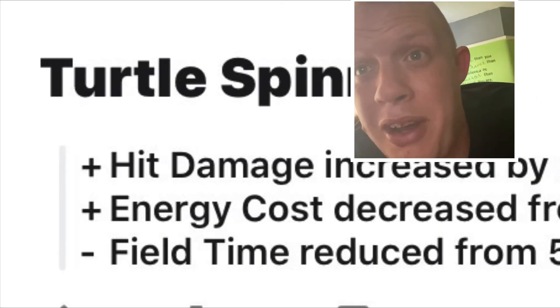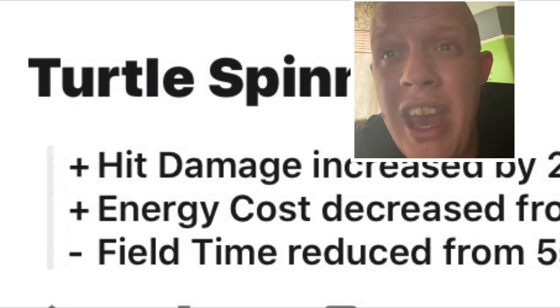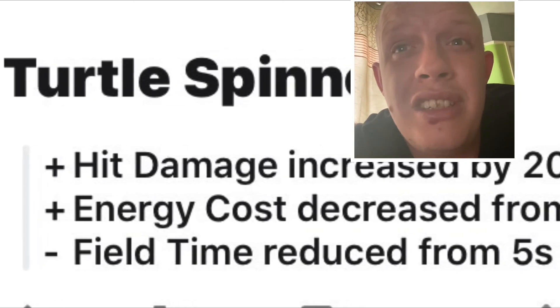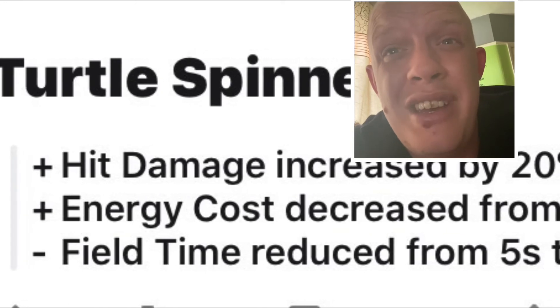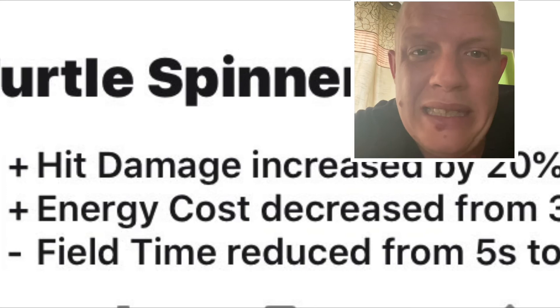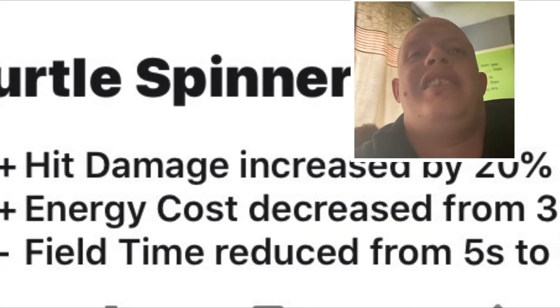Turtle Spinner — huge buff: hit damage increased by 20, energy cost decreased from three to two, but it's only on the field for three seconds. I don't know, let's have a look at what people are saying about it.